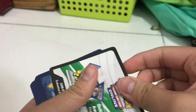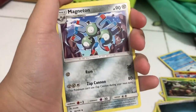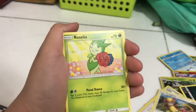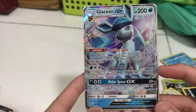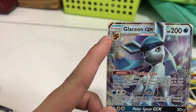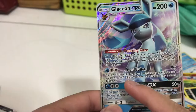One more Booster Pack to go. Hopefully get a GX or something good at least, please. Dark Type Energy, Magneton, Lillie, Floatzel, Stunky, Yungoos, Roselia, Cosmog, Turtwig — and a Glaceon GX! Yes! I wanted to get a Glaceon GX, finally got it. Glaceon GX — a Water Type with Frost Bullet with 90 damage and Polar Spear with 50 times damage. It evolves from Eevee, 200 HP. Freezing Gaze, Frost Bullet, Polar Spear — there you go, Glaceon GX.